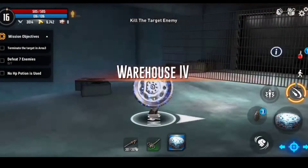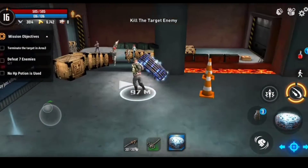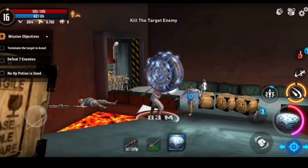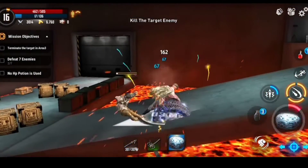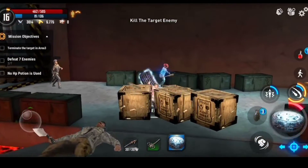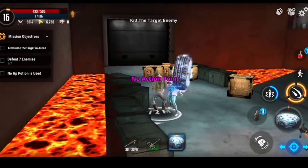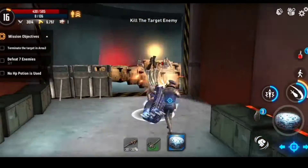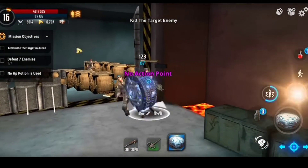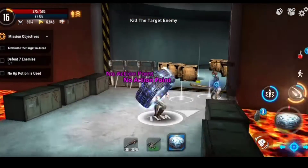Now we will move to the next mission — it's about mission three. Let's move forward. We killed one bandit, then the second bandit. There are boxes but I'm not giving attention to them, just focusing on the bandits, because with this powerful weapon I think I will finish this mission as soon as possible.